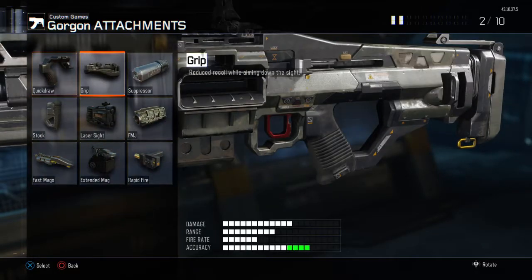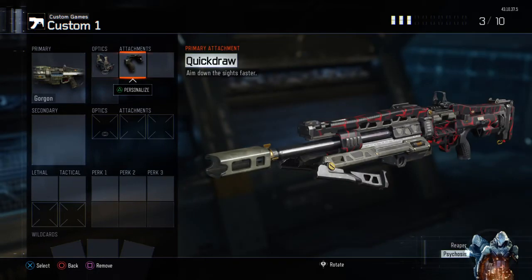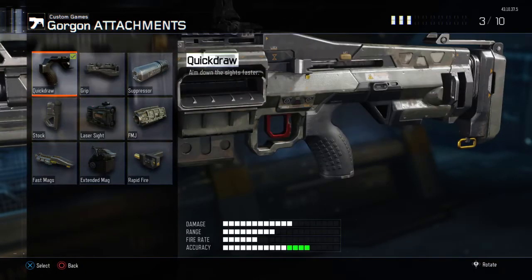For the attachments, you're going to want Quick Draw because it's a light machine gun and it's pretty slow. What you want to do is use Quick Draw so when you run you can quickly look through your sight and pick your gun up really quickly — that's what you're going to want to use.